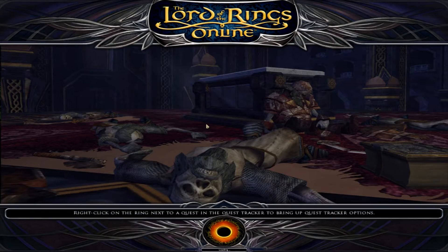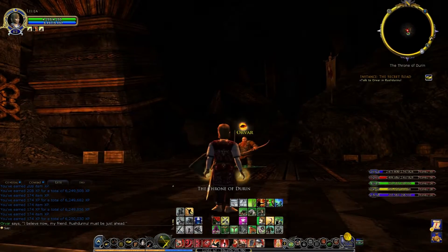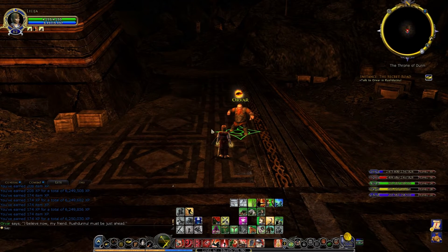Hop over that, through here. This now takes us into the Throne of Durin — which if you've done the session plays where you get to see the fall of Moria, you will recognise this area. I don't think I've done that on camera because the session plays were a bit annoying, but this is the fall of Moria one. It's available if you did every pre-quest on the way into Moria at the gates of Moria, or if you didn't, it's available at the 21st Hall.